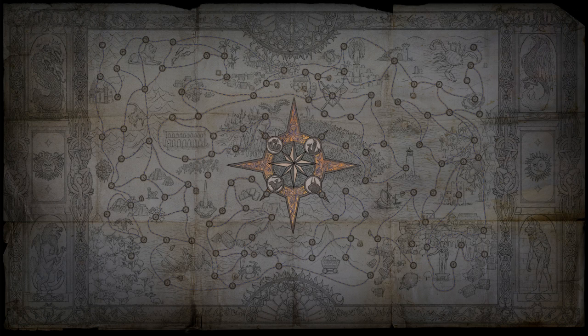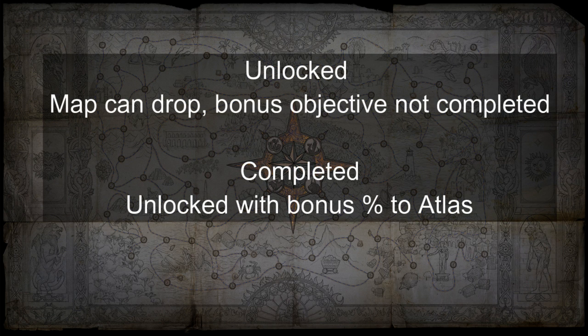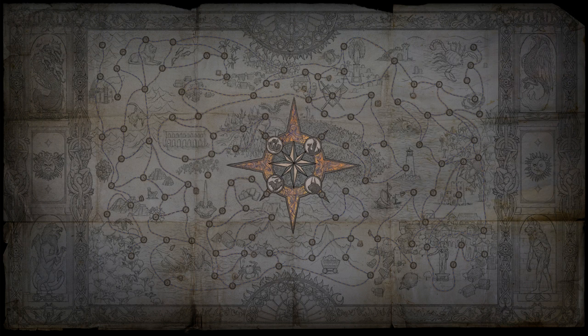In order to do this, we need to understand how to obtain maps and how maps drop in atlas in general. For the sake of simplicity, when I say 'unlocked' during this guide it means a map can drop but its bonus is not completed, and when I say 'completed' it means the bonus objective has been completed.